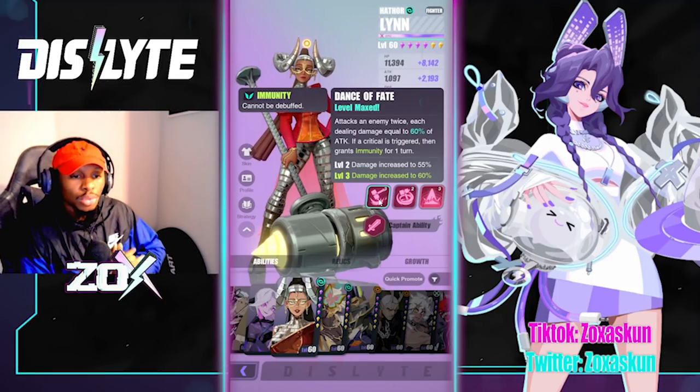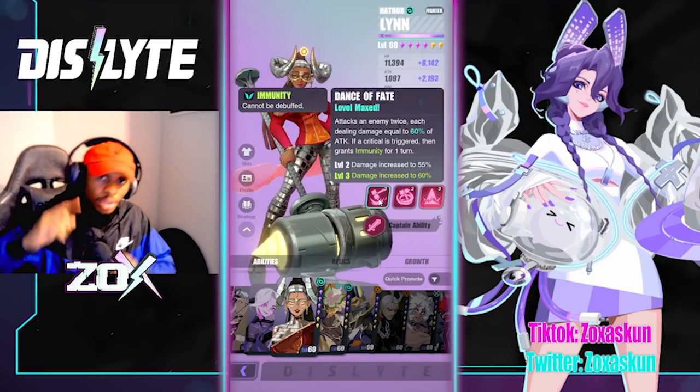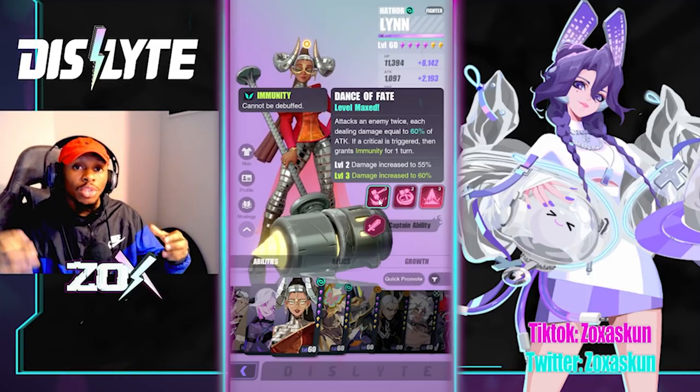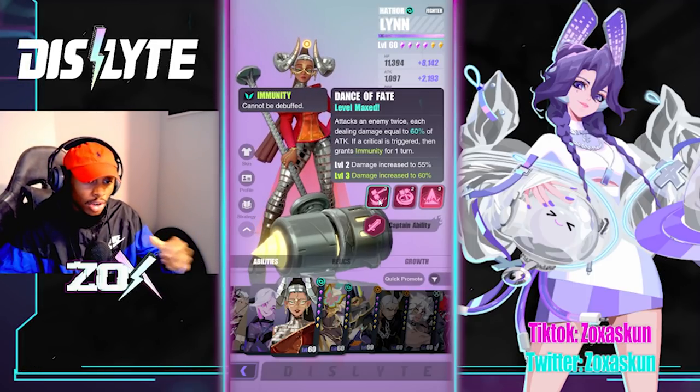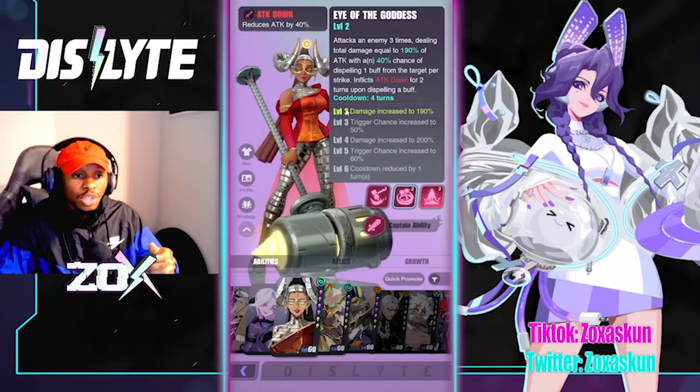Dance of Fate attacks an enemy twice, each dealing damage equal to 60% of attack. If a critical is triggered, it grants immunity for one turn. Right off the bat you're already getting the emphasis that crit rate is going to be necessary on this character.